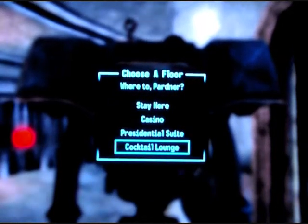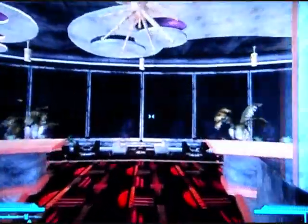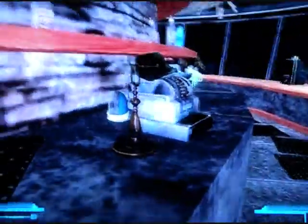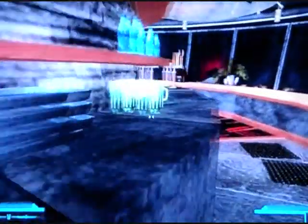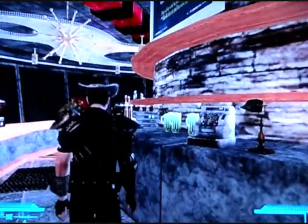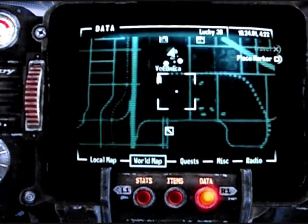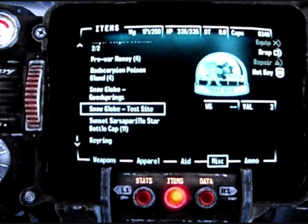Next up is the Lucky 38 snow globe. What you're going to do is have a little chat with Mr. House and he will give you the ability to get into the cocktail lounge, which is where you will need to find this one. This snow globe is behind the second cash register to the right once you enter the cocktail lounge. Lucky 38 Casino is located in the casino strip.